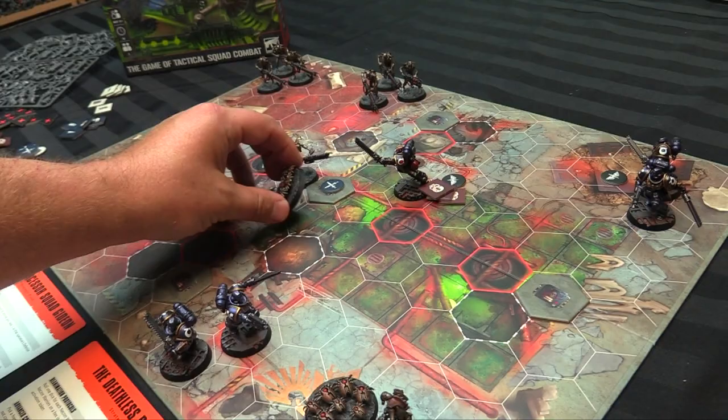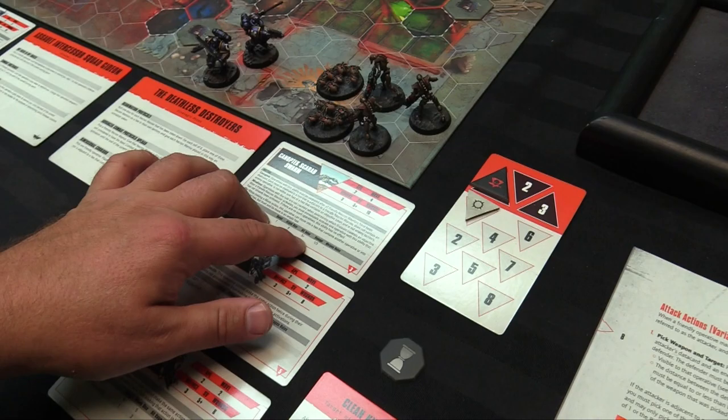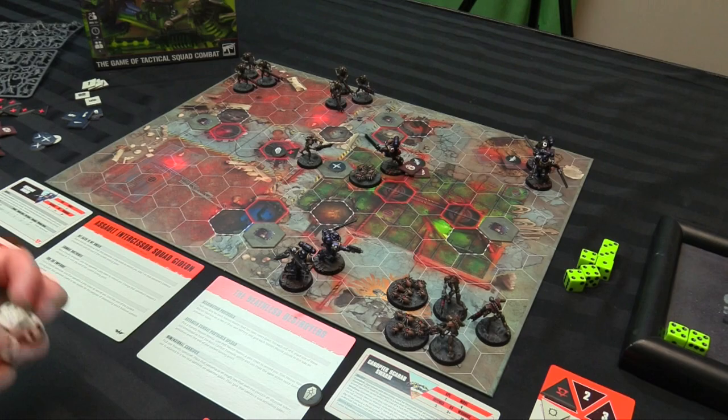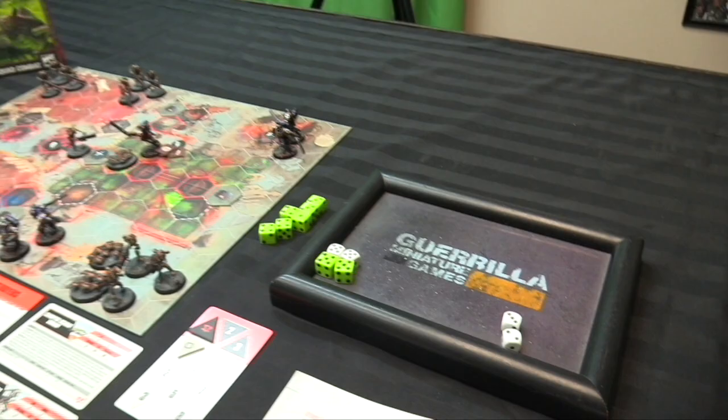The Scarabs move three hexes and attack with their Feeder Mandibles — eight attack dice hitting on 5+, one damage, unblockable. They roll two hits. Sarge has four defense dice (My Faith Is My Shield) — rolling two 4+ saves blocks both. No damage gets through, and the Scarab gets an activated token. Sarge needs to go next to use his Inspiring Commander ability. He fires his plasma pistol (not overcharging, since rolling a single one would kill him) — four shots hitting on 3+, two hits. The Necron warrior fails three defense dice on 5+ — takes four damage and dies.